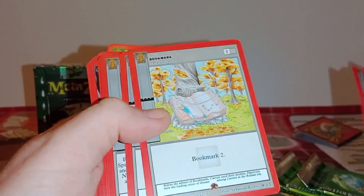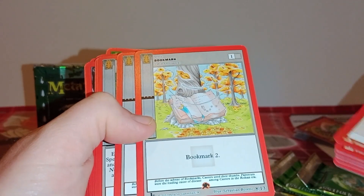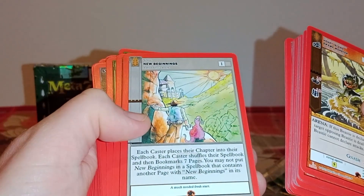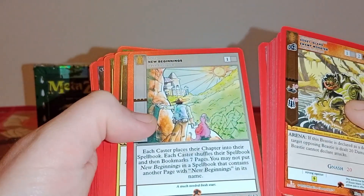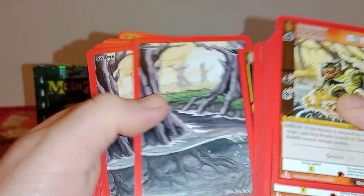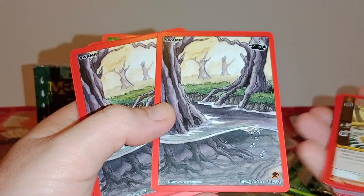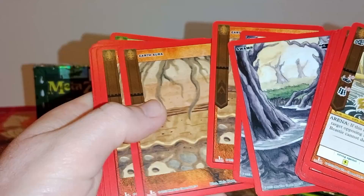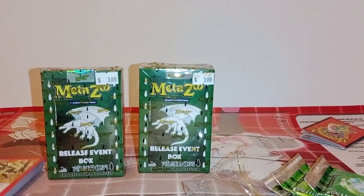Bookmark. New Beginnings. Lightning in a Bottle. Swamp — and these are their resource cards. So you get some swamps, which I think are the black cards. You get two of those, nine Earth Auras, and eight Forest cards.